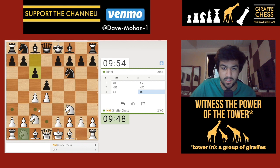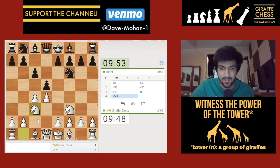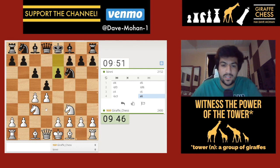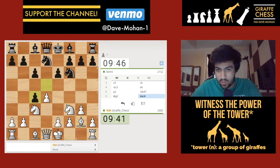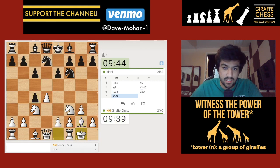We get a Slav. I'll bring my other knight out. e6 - I'm just going to go g3 and play bishop to g2. We're just going to play a normal Catalan-like position. Castles - my opponent might play for b5, but for the moment he doesn't.